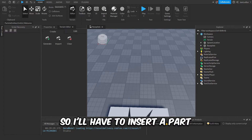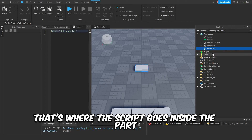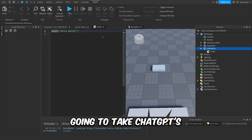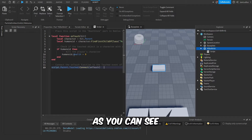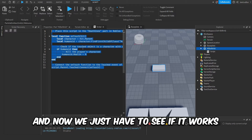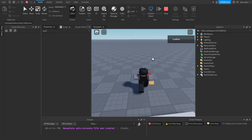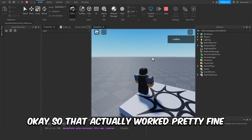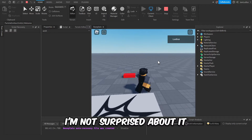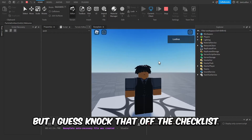Working in Roblox Studio, I insert a part, rename it to 'killer brick,' place the script inside the part, then paste ChatGPT's script. Let's see if it works. That actually worked pretty fine — I'm not surprised because you can find this kind of thing on the internet. Knock that off the checklist.